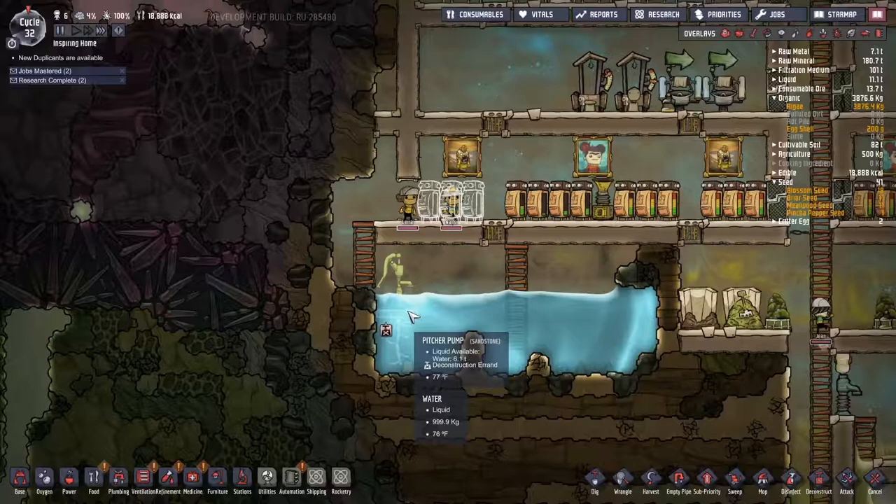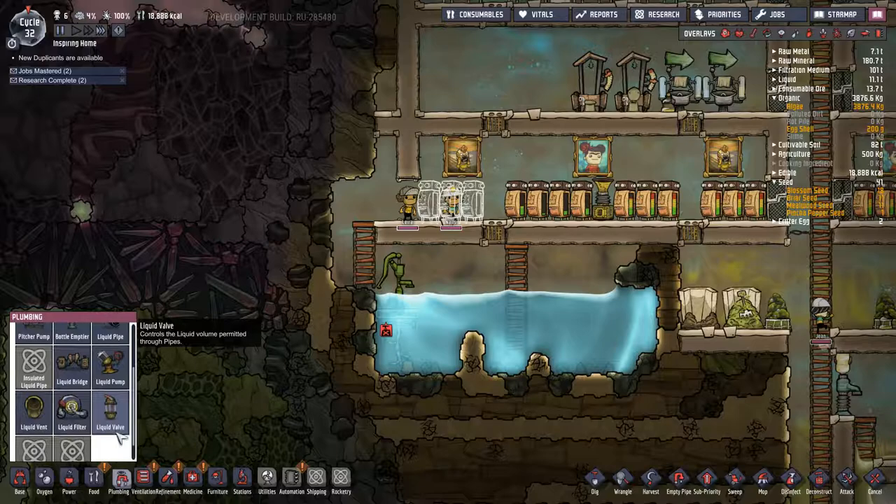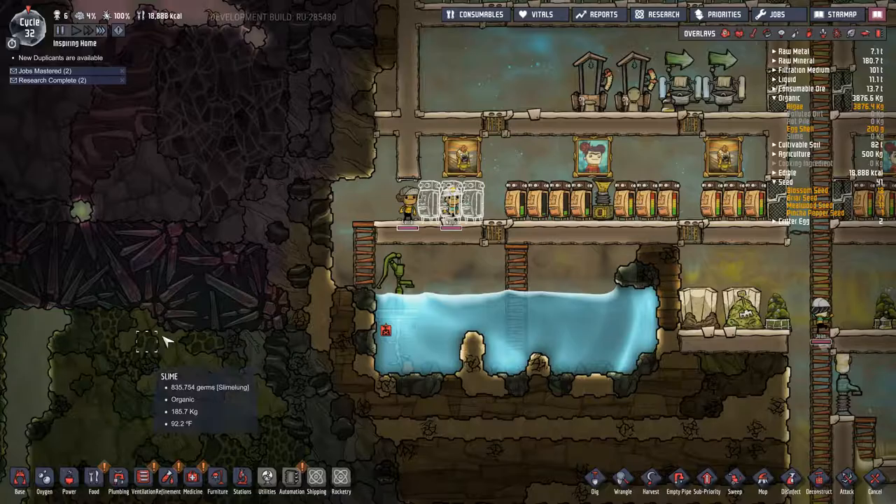Hello and welcome to another episode. Last episode I placed the pitcher pump in here thinking I could connect piping to it, but I couldn't. So I've got it scheduled to be destroyed and we're going to put a liquid pump in here. What the hell - a liquid filter? It sees one liquid out of a mix, sending it to a dedicated pipe. Liquid vent, liquid valve.